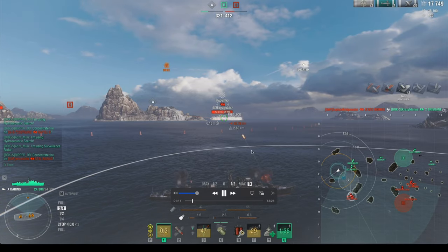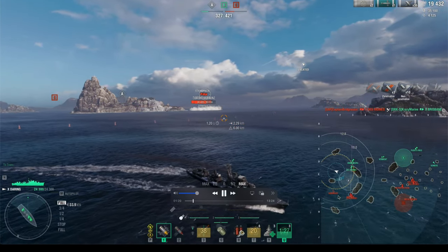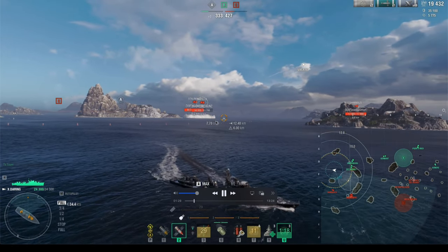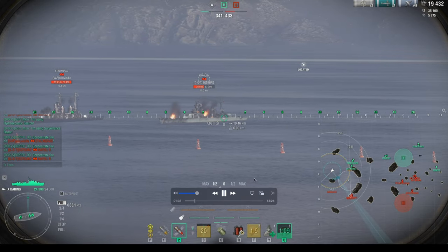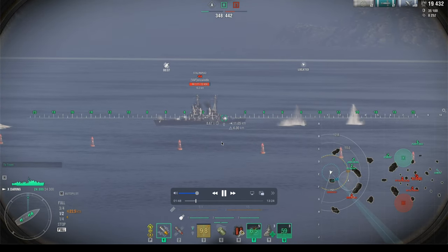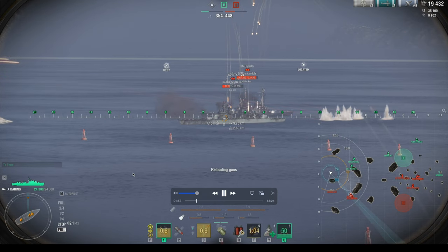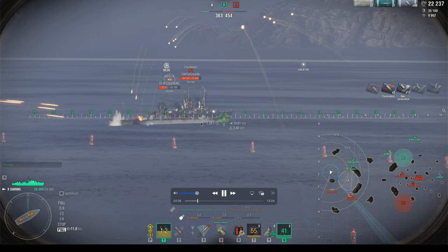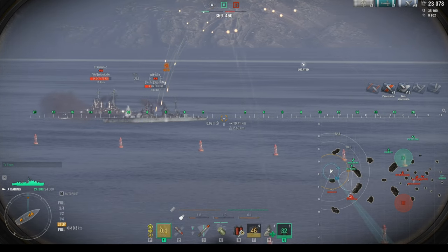We're in smoke with concealment down to 2 or 3 kilometers. I see another destroyer heading west — my job is to kill him. But I also need to help remove the Napoli and Stalingrad to give my Des Moines and Hindenburg room. I'm not firing out of smoke right now because firing from smoke reveals you visually and draws return fire. My HP is only 24,300, so I'm trying to mitigate. As a destroyer my role is to start fires — the destroyer has one of the best DPM and rate of fire, putting lots of shells downrange that cause fires.